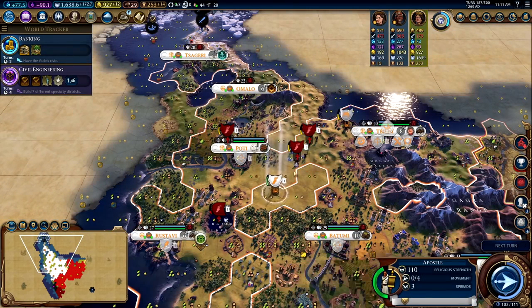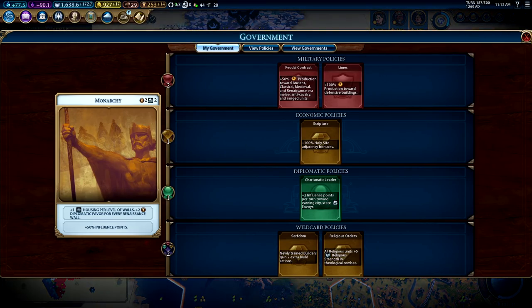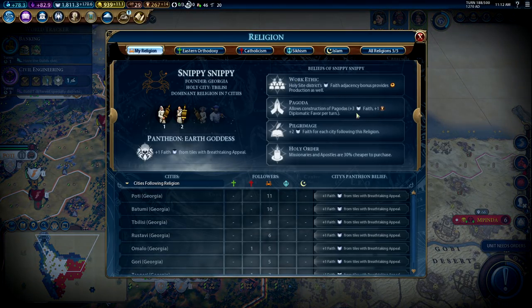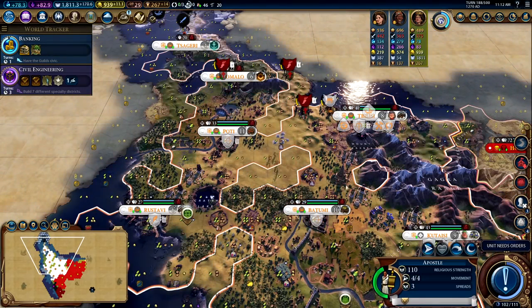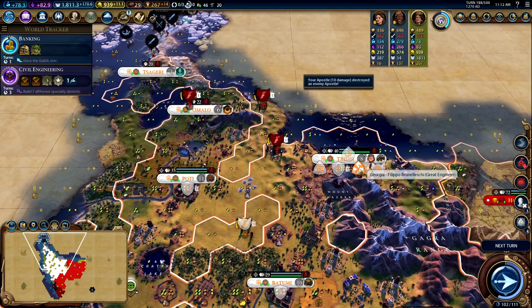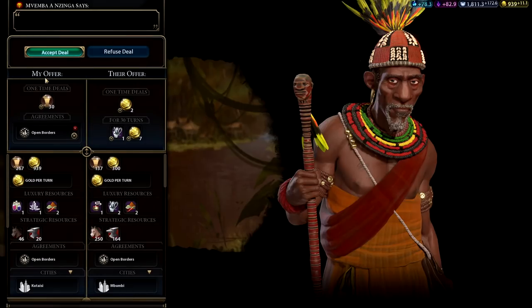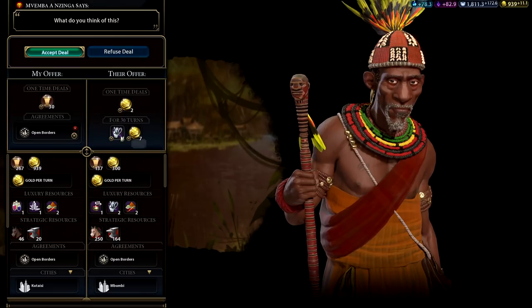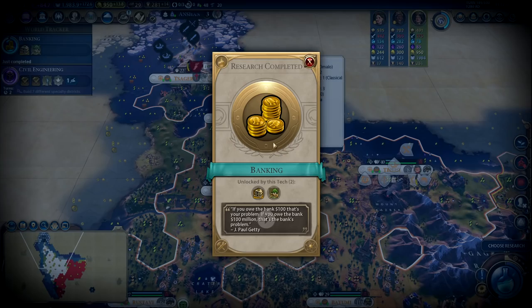I'm remembering that we are continuously fighting these Catholic apostles that keep trying to convert all of our cities away from our religion. I'm honestly forgetting what my religious beliefs are — I know that I have pagodas, so we get the extra diplomatic favor, we also get a little bit of extra faith for having cities converted, and we have the cheaper-to-purchase apostles. Pretty standard religious beliefs as far as my typical selection goes. This guy wants to trade us silver, but we're going to refuse because diplomatic favor is pretty much the most important thing for us this game.